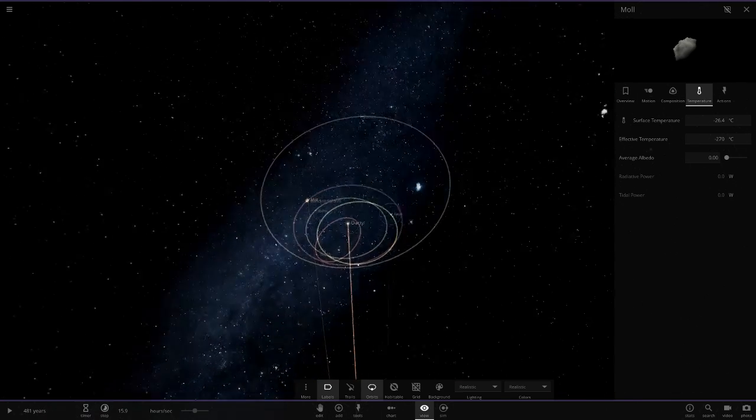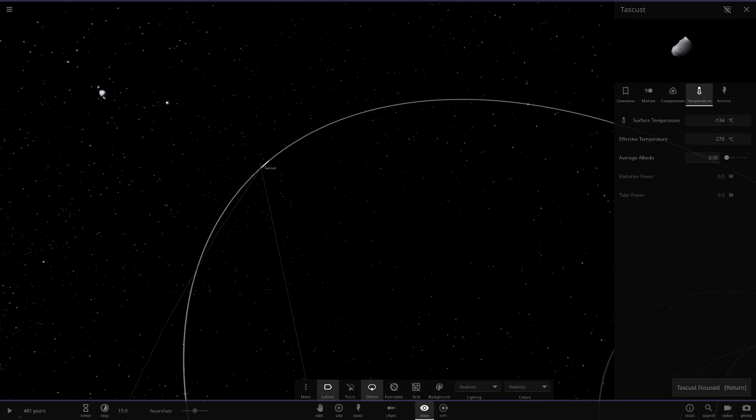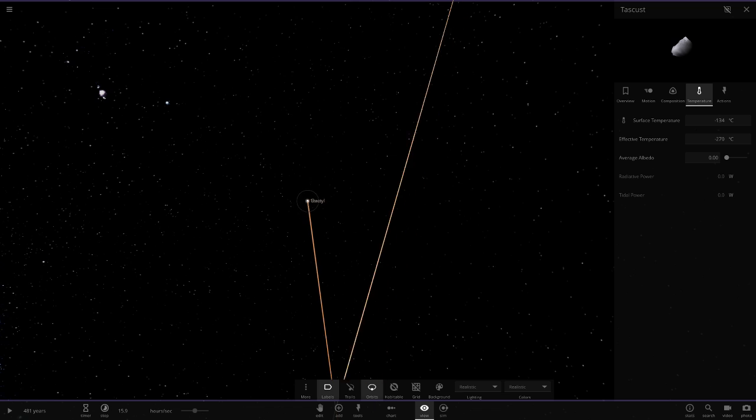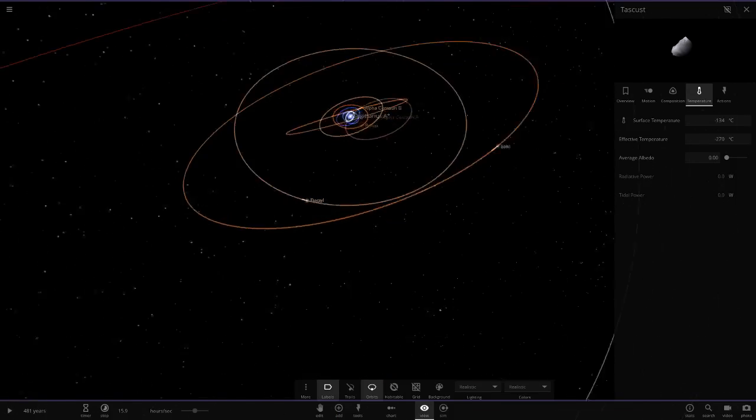Any other moons? There were just little ones. Hermia - we've got Hermia here. I think that's it for all of the ones around that star. We've got a banded gas giant and then Taskus out here which is just another asteroid. So that's all of the objects around that star.